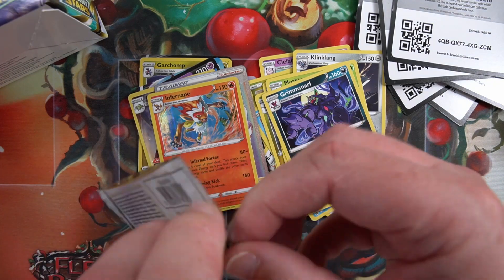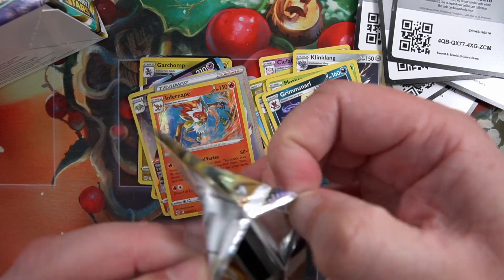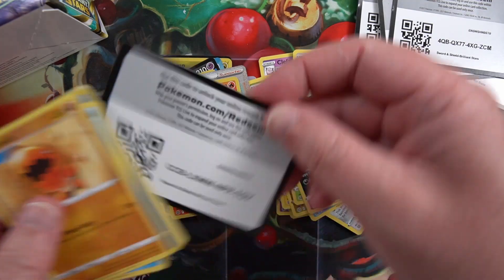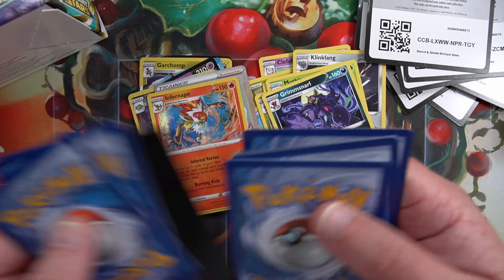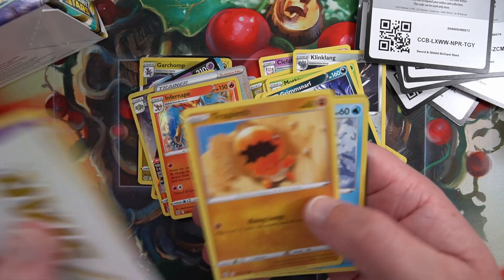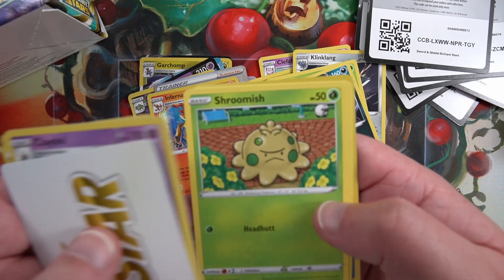Duplication already. Next pack, code card, forward to the front - and one of those V-Star cards again. Gloves, Piplup, Shroomish.